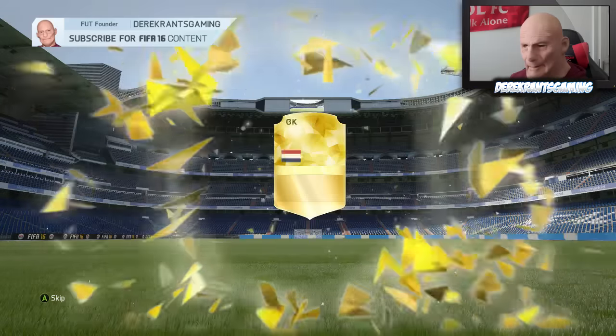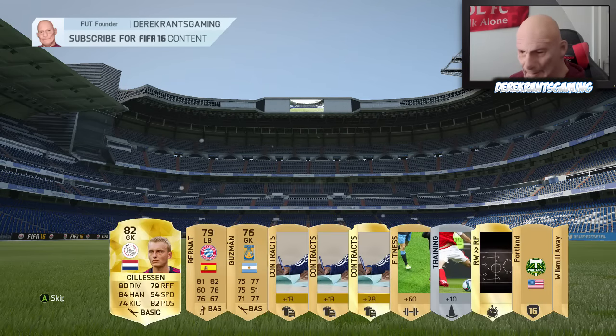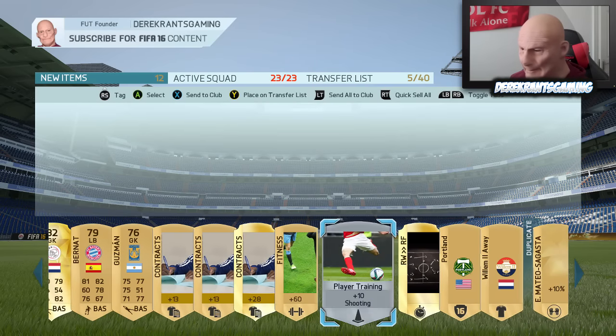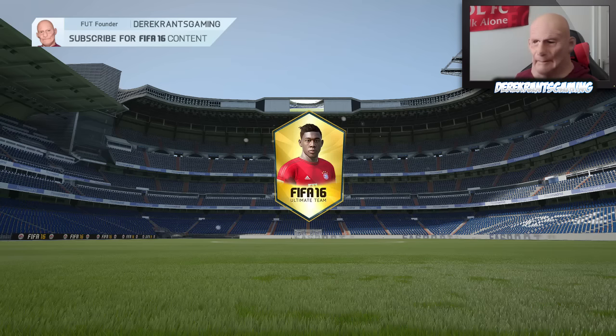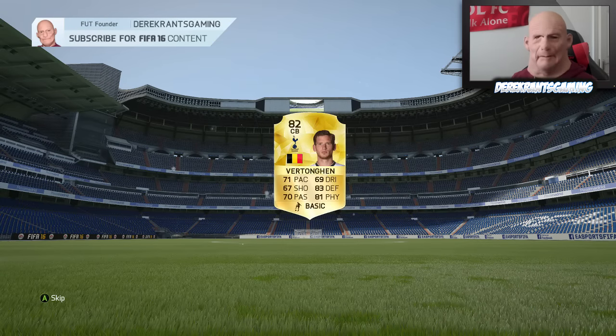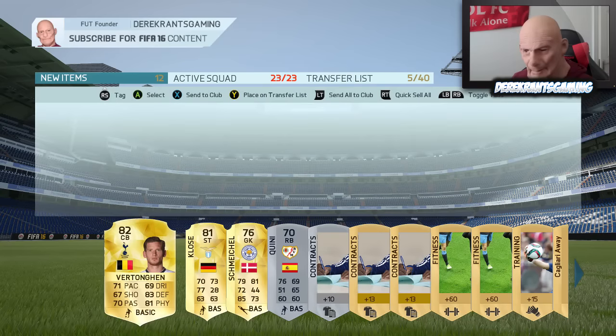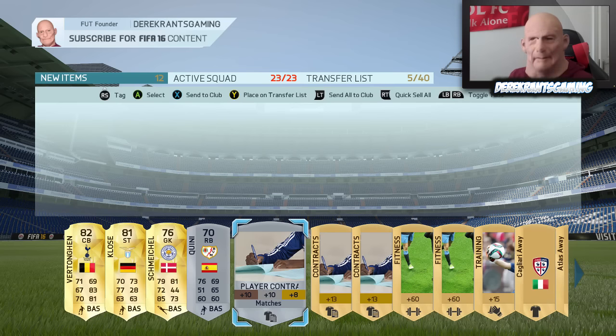Pack number two — do we get a rare on the pack? We actually do. We get Sillison, who isn't very good. Pack number three — Vertonghen's decent, Schmeichel is pretty decent as well. But it's the lack of even the crap inform players — you don't seem to get those. You used to pack tons of them on FIFA 15, and it's nice to see them pop up even though you know they're going to go for discard value, but it's still about 10k anyway. There's just such a lack of those on this game.